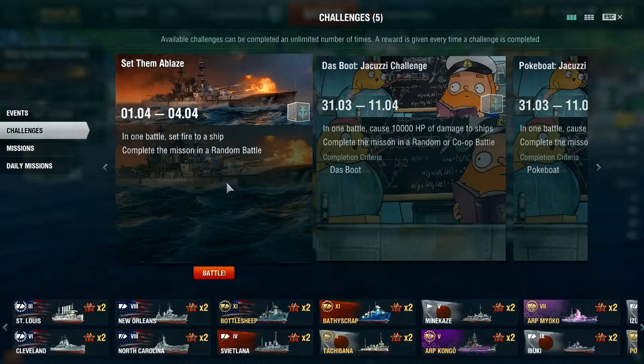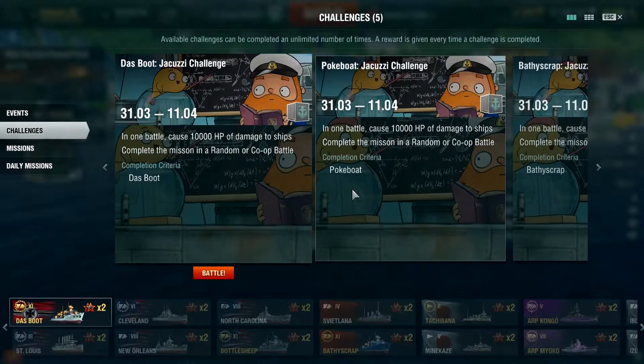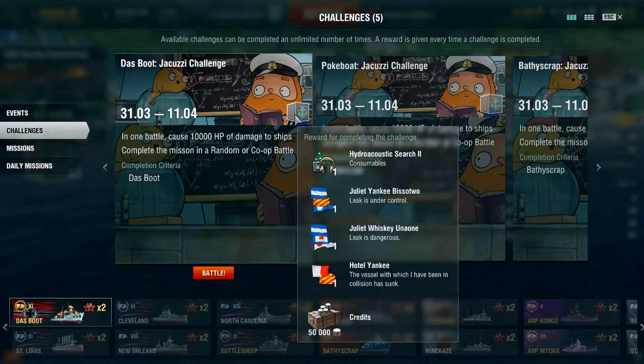It's under Challenges. With the Das Boot, if you score 10,000 points of damage on two ships throughout the game in either random or co-op, you get an additional hydroacoustic search consumable, Juliet Whiskey, Hotel Yankee, and 50,000 credits.